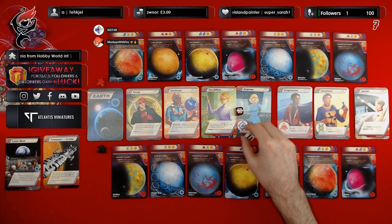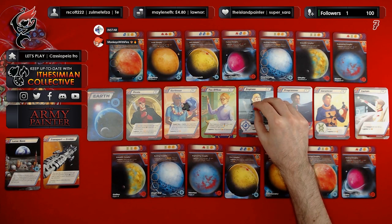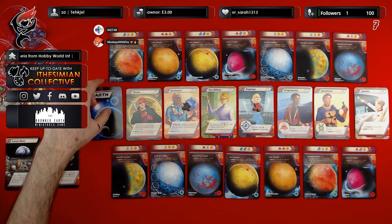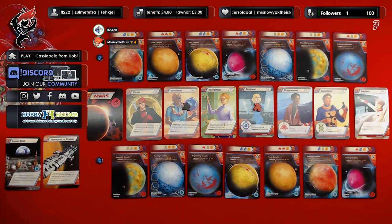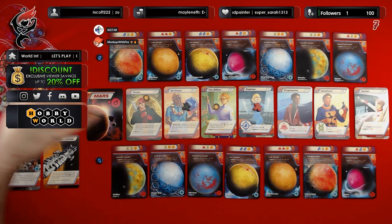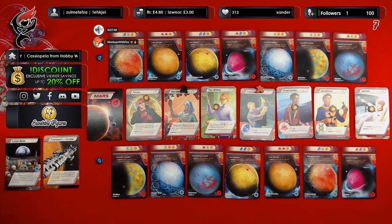Ian goes first. He takes the Earthman. I take the Engineer — each player gains a lens. But because I no longer have logistics, I don't get the extra lens that I wanted. We then put out coins and flip the used cards.